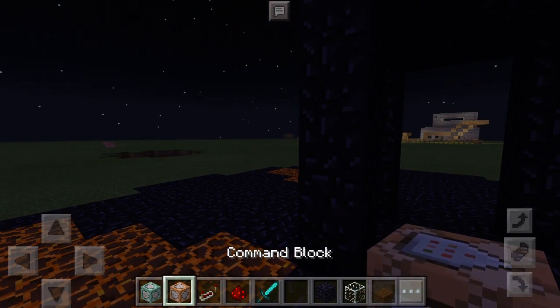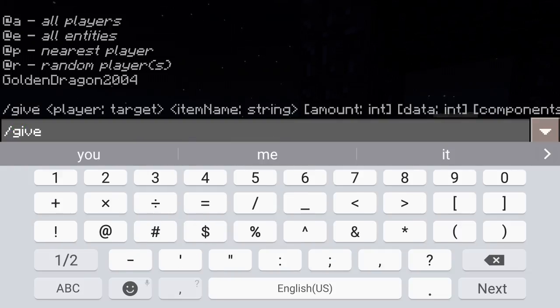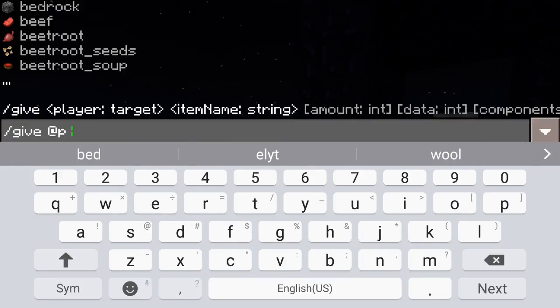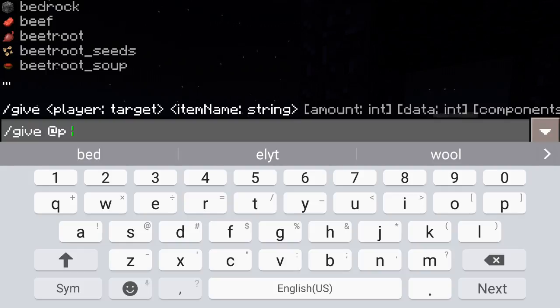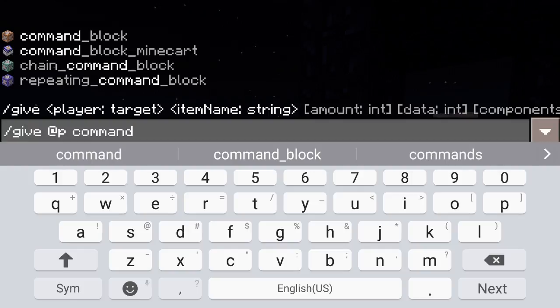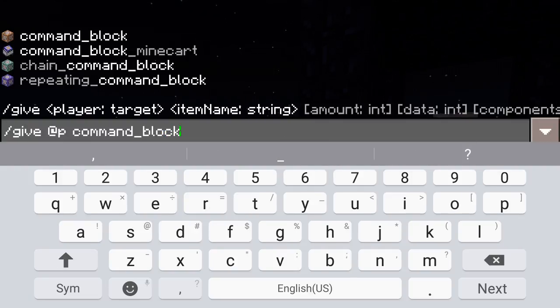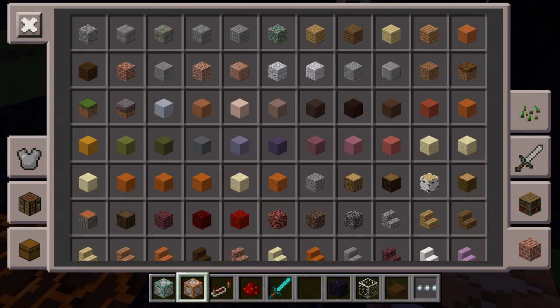So to get these, go slash give, put your whole name in there or @p, and you're just going to put command_block. You can pick any one of those, but not command block minecart — just command_block — and it will give you one.